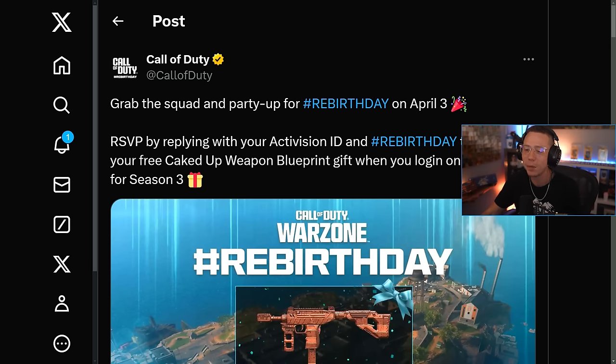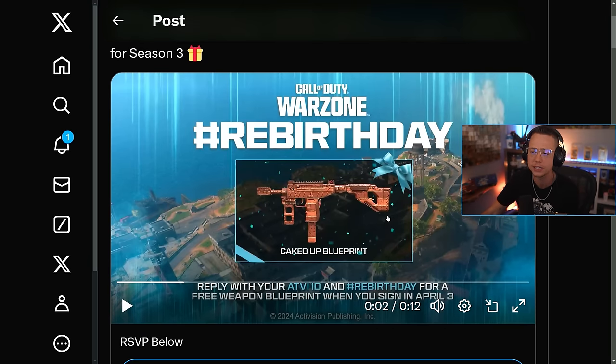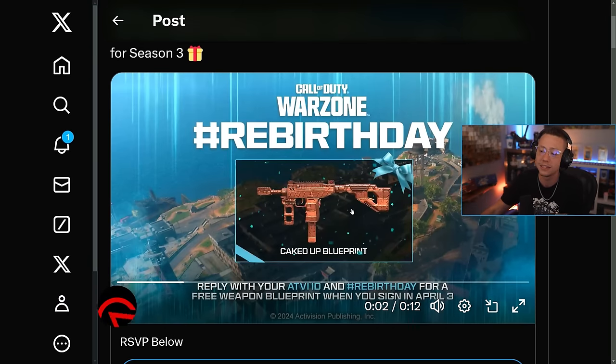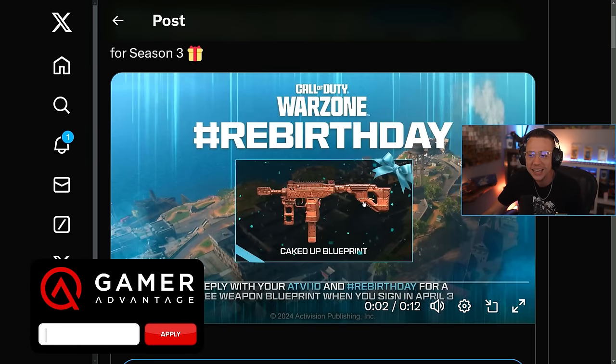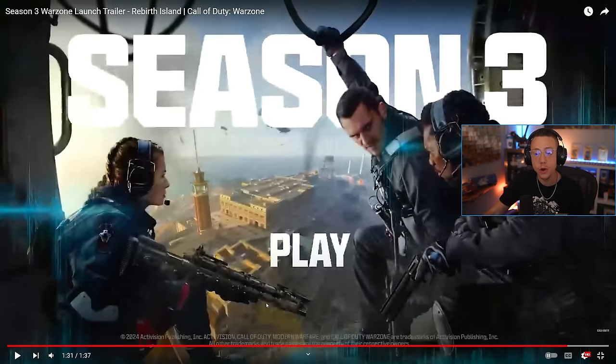You also have a chance to get a brand new blueprint just themed around Rebirth Day — that's kind of the pun they're throwing in. It's not their birthday, it's Rebirth Day, and it kind of is a double meaning. But if you actually go on Twitter and reply to Call of Duty's tweet with your Activision ID and the hashtag Rebirth Day, you end up getting this caked-up weapon blueprint for the WSP Swarm. So if you want a free blueprint that's like chocolate-covered icing, a birthday cake looking Swarm, you can grab that for free and it'll be added to your account with the launch of Season 3. That's a pretty easy way to get a free blueprint.